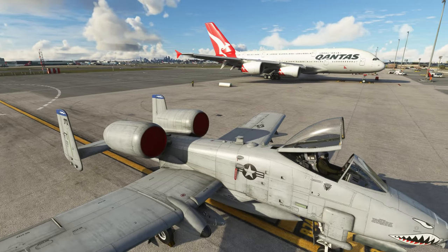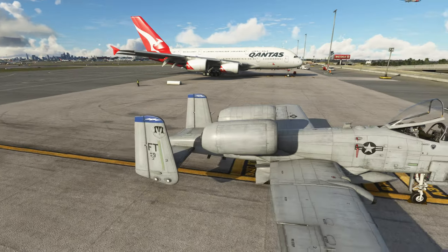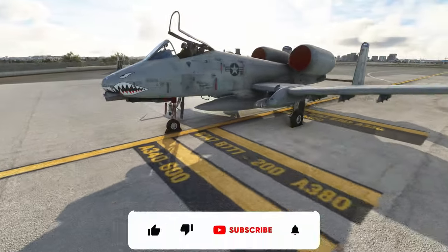We are in cold and dark — obviously the pilot is inside, I've already popped the canopy. We do have the plugs for the engines and our chocks. We'll go press some buttons and I'll show you what this actually does.